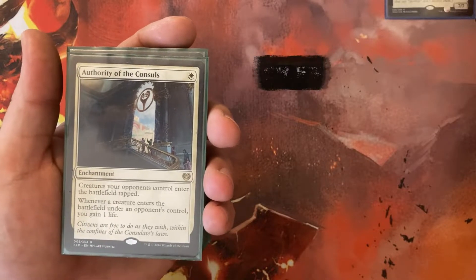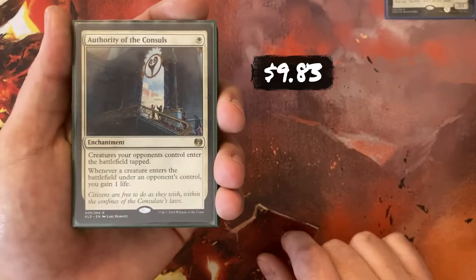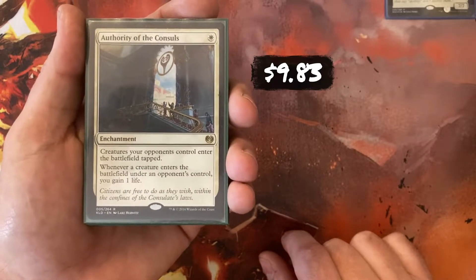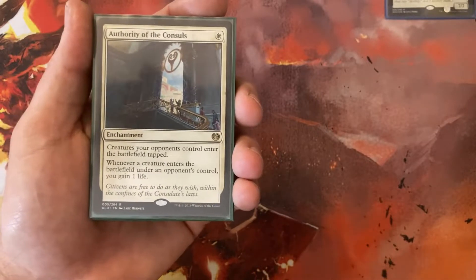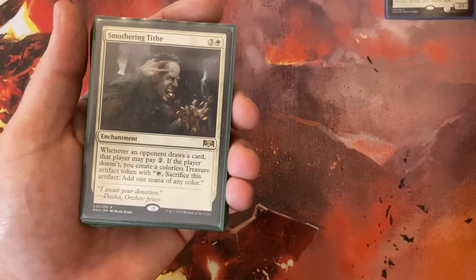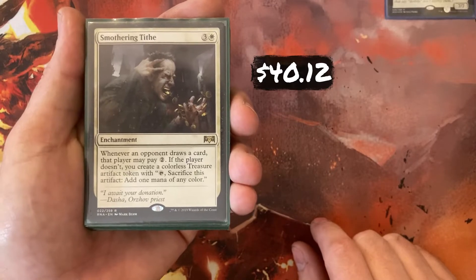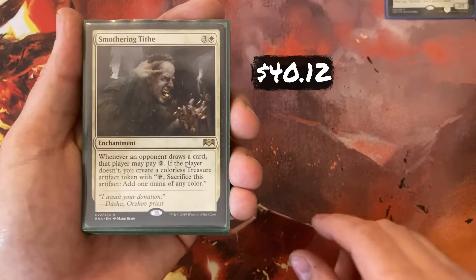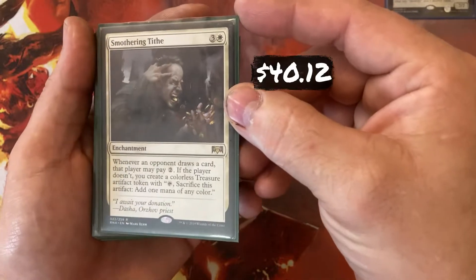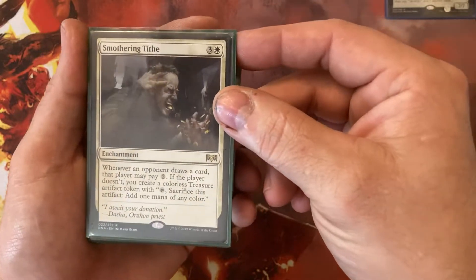Authority of Consuls — 1 White enchantment. Creatures my opponents control enter tapped, and whenever a creature enters under their control, I gain 1 life. Smothering Tithe is just straight-up ramp for 3 and a White. When an opponent draws a card, if they don't pay 2 mana, I get a Treasure token I can tap and sacrifice for 1 mana of any color. So it's either going to slow them down because every draw is costing them 2 more, or ramp me up. Either way, I'm able to catch back up.